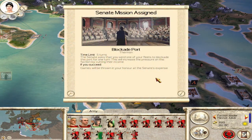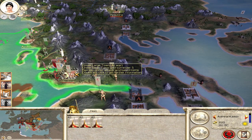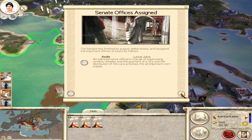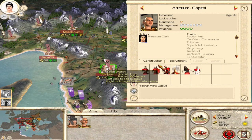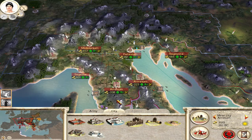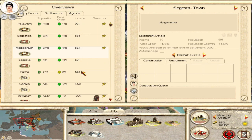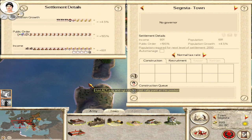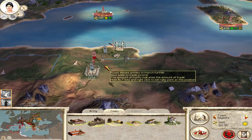Blockade port at Thermon - we can do that, but we're going to take them this turn. Let's do the drawn-out battle - they've just got hoplites, this army is terrible, we should be able to absolutely smash them. The senate has assigned a deal to Lucius Julius - he's getting influence and quite a bit of management now which is pretty good. Looking at the cities - Patavium is our best city. Some of these smaller ones are actually doing well just because they don't have much to spend money on.